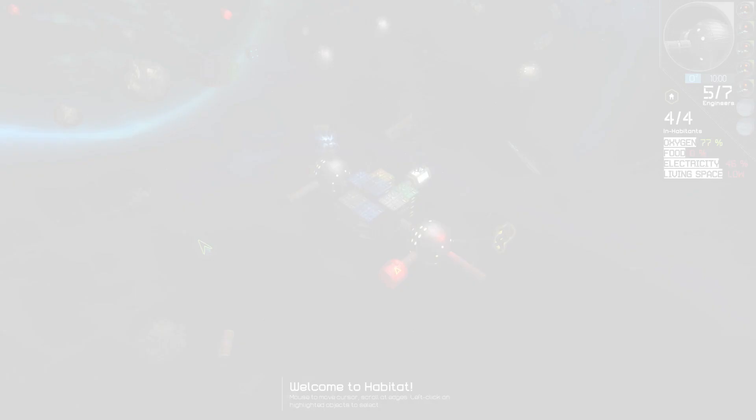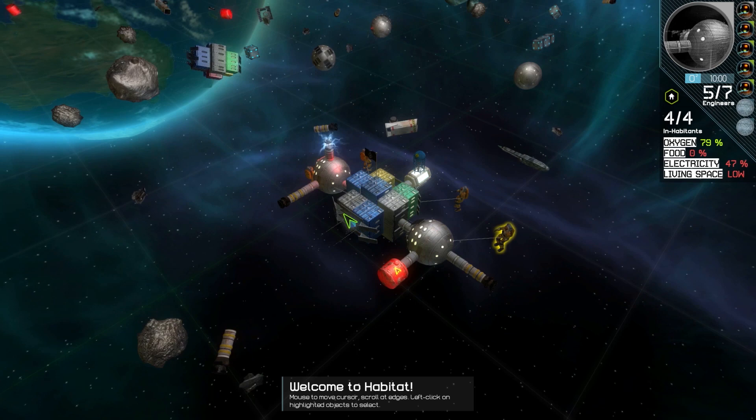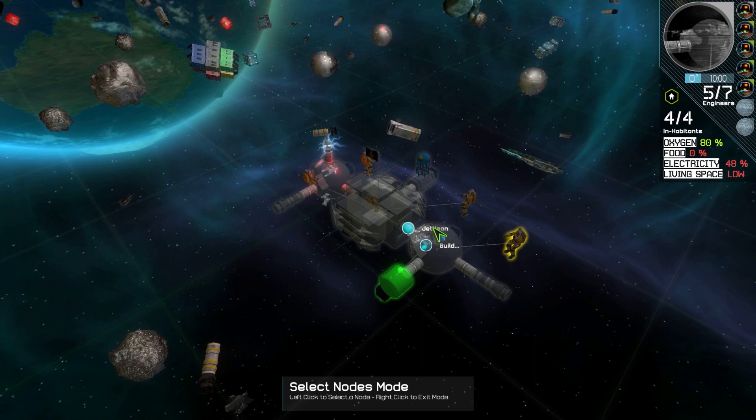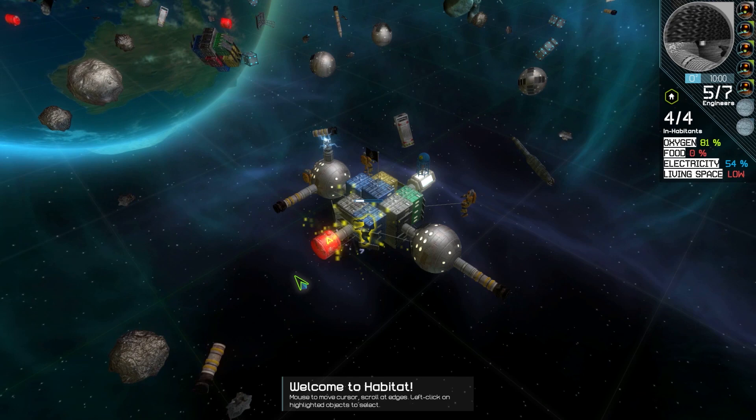A note for builders: if you end up making a weld you don't like, you can go into node management mode, click on the node you don't want, and click jettison. You can grab it and weld it on somewhere else. As we go on with development, you'll be able to split whole habitats in half, crack off sub-habitats to deploy for different tasks, and weld whole individual habitats together into mega floating cities — but for now it's just node by node.